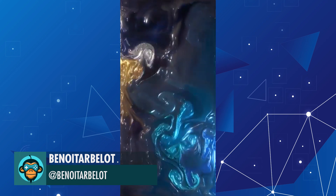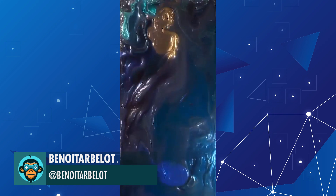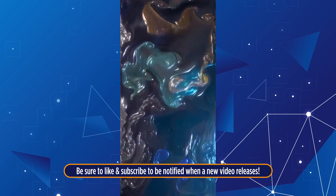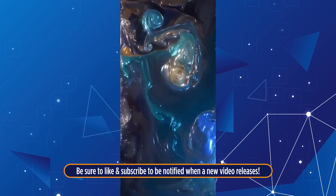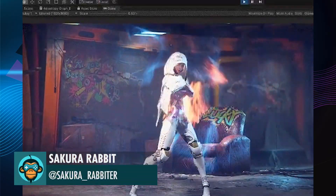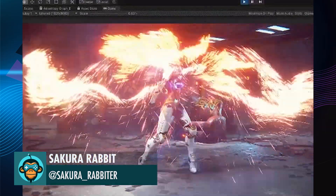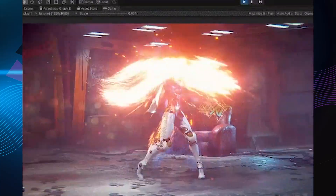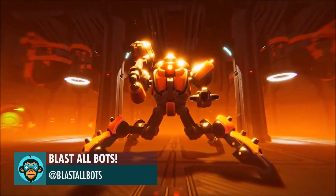Color Emitters and Fluid Simulations by Benoit. Character, Scene, Special Effects, and Shots by Sakura Rabbit. Preview of a new boss in works by BlastallBots.